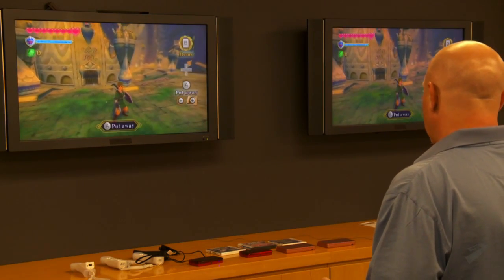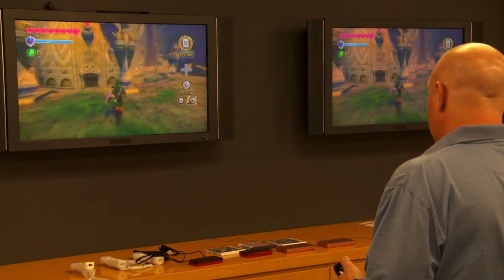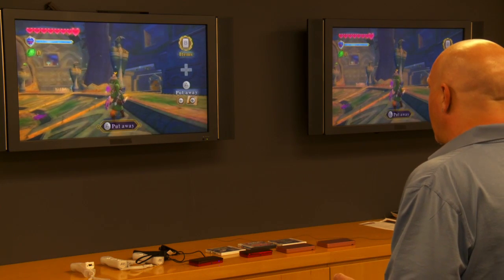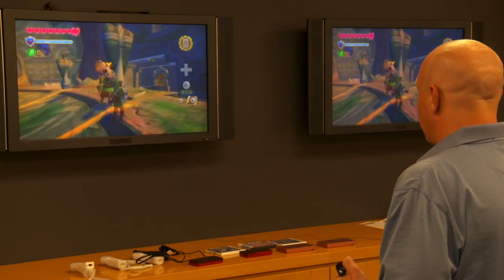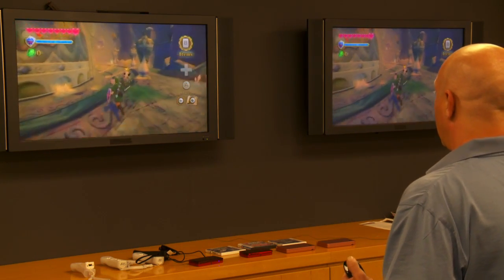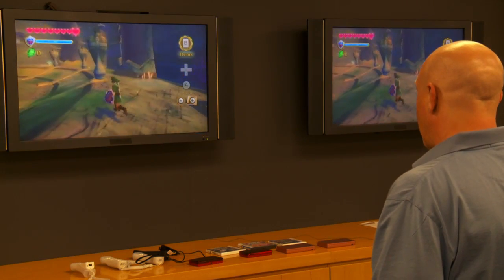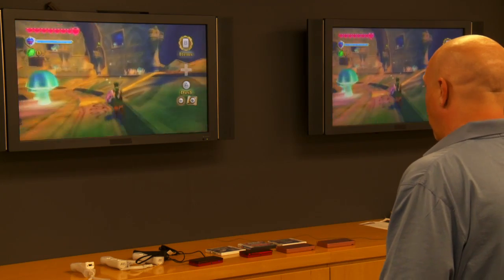With The Legend of Zelda Skyward Sword, you're going to be using the motion control in ways that are really integral to the action. So let me just find some enemies and show you what I mean. This guy's going to come at me — you see that he's holding a hammer on his right hand side. So if I try to hit him from the left, there, I got him. Each enemy, you kind of have to attack them in a certain way to take advantage of their weak points.